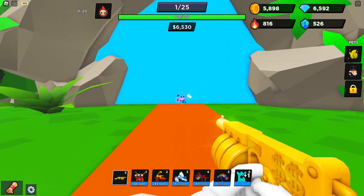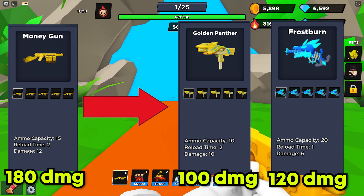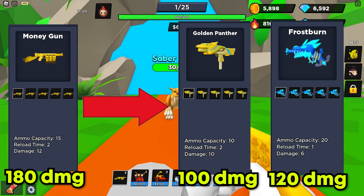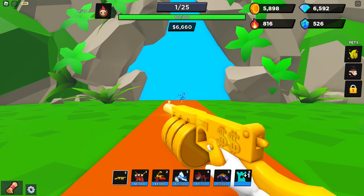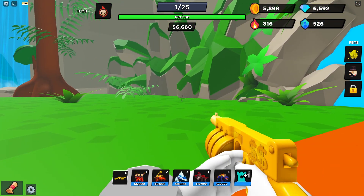Oh nice, it seems like it's stronger than the golden panther and the frostburn — 12 damage with 15 ammo. It's pretty good. I don't have the other one, the flame one, but I assume it's also stronger than that one.